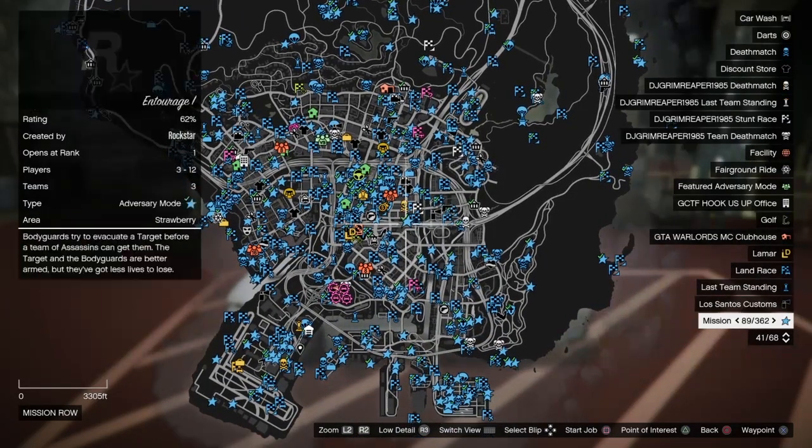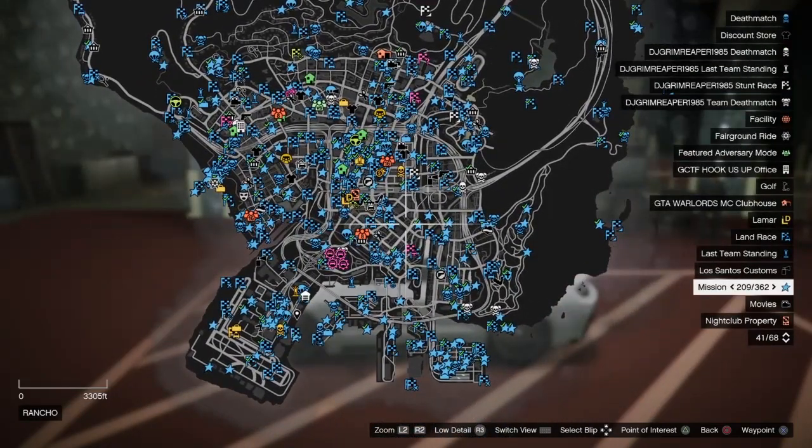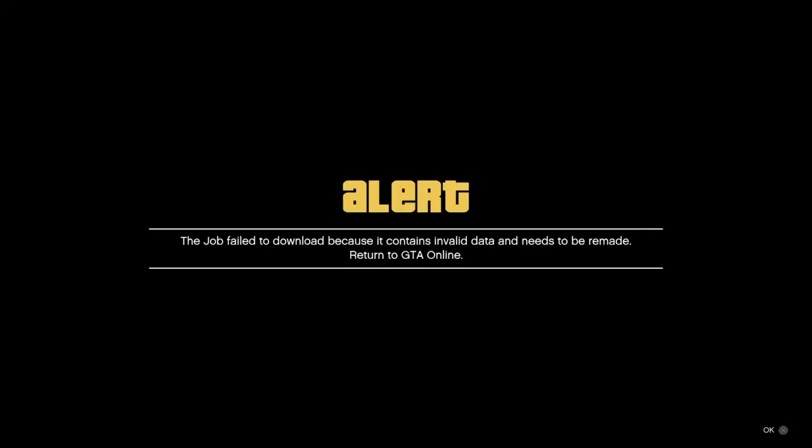Once you've got your custom job, press square on it straight away. As soon as you press square, you'll get a black screen. As soon as you get the black screen, start spamming left on the d-pad. Press X on the alert, then start spamming left again — don't stop spamming until it goes up in the clouds and you get the next black screen.